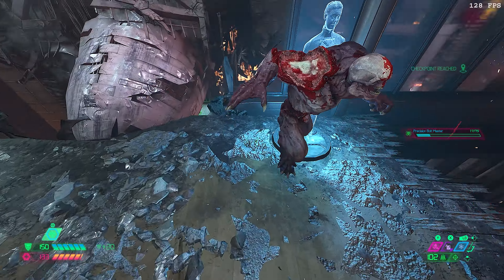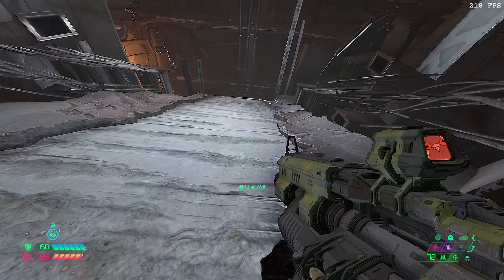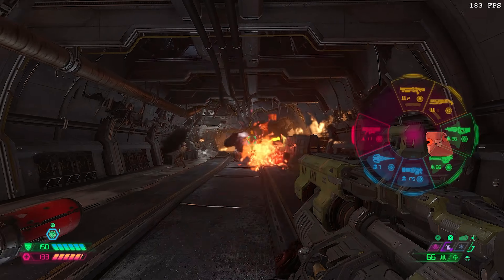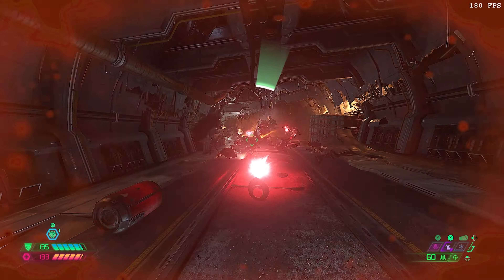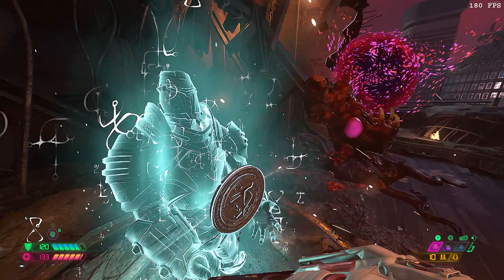There's a Hell Knight here that you can easily avoid, or kill if you want. There's also this thing — jump down into the plane and you'll realize why it fucking crashed in the first place. This fat-ass Mancubus resides in it, and his buddy's right at the end of the plane too. He was probably also involved with the crash.